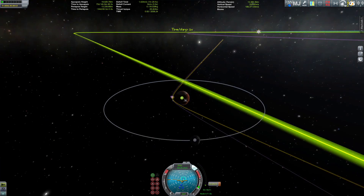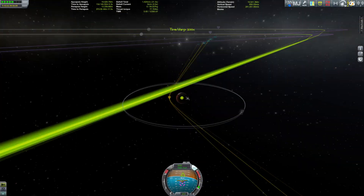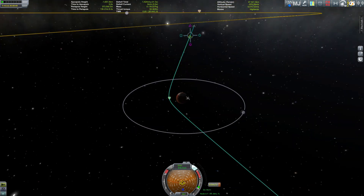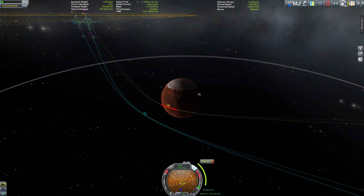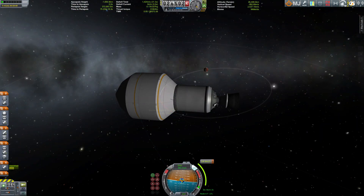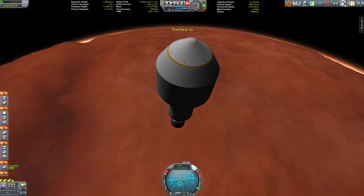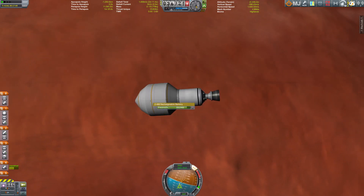I have to adjust my encounter. Now we're already at Duna. The periapsis is still a little bit high so I'm going to adjust it so I can use the atmosphere for braking. This is looking fine, and once we've performed that burn we're on our way towards the surface.